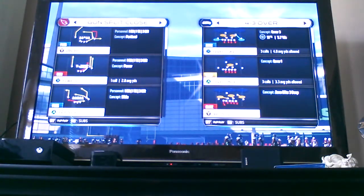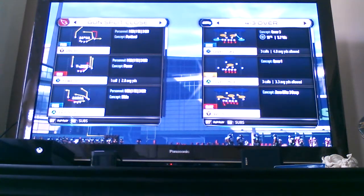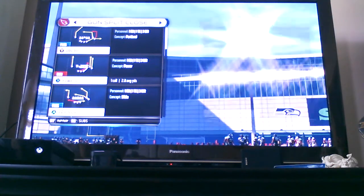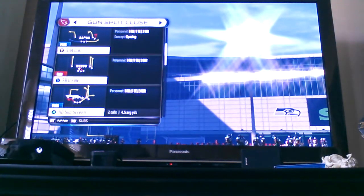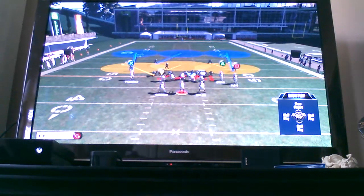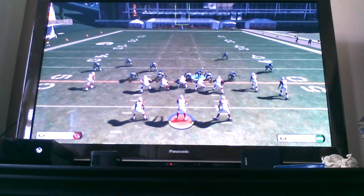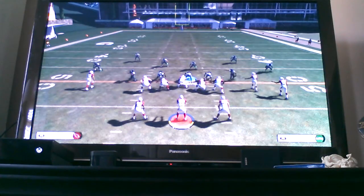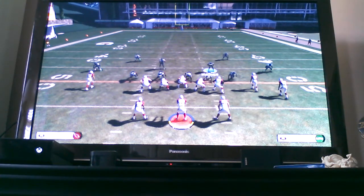I'm gonna show you the standard way and the advanced way. Here's the standard way: the play is Four Three Over Strong Slant Three, and what you want to do is flip the play so the blitz is coming off the right side. Pick the play with everybody going around, all you gotta do is reset the play, then replace the defensive tackle and replace his linebacker right here — kind of put him in his gap.